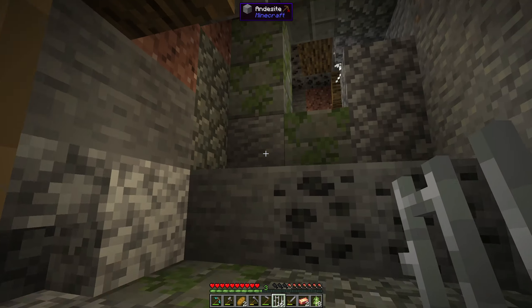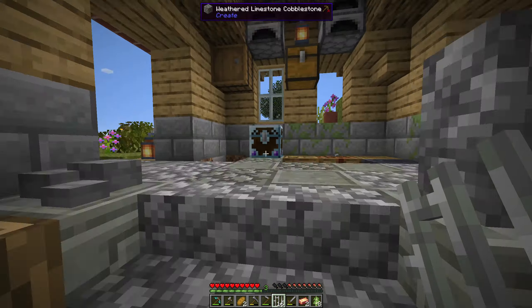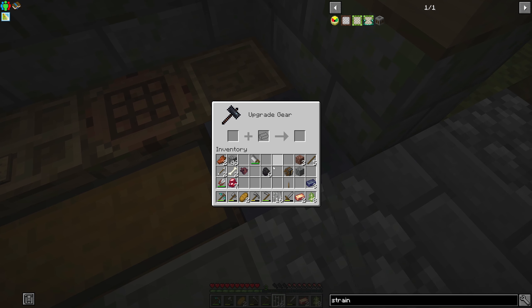I got stuck on a freaking spider web. That's where I got my ores. We're going to have to figure out another way to get ores — they actually told us how to do it in the book, so we'll have to look at that. We need to put that machine in this bar — and that gives us a strainer base.